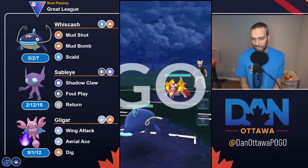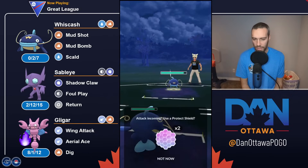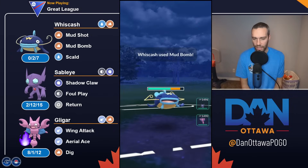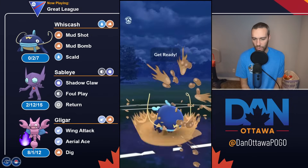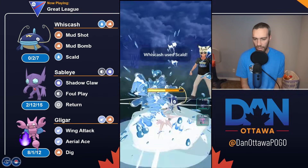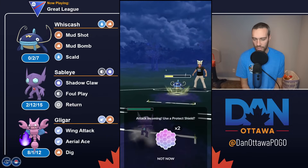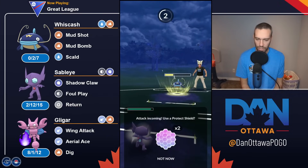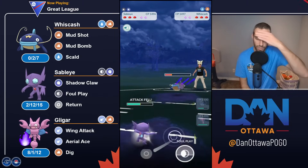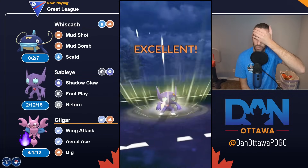Skeldurge. I have basically three answers for Skeldurge. Out comes Whizcash. Being ahead on energy, I know that's a Mud Bomb because I was ahead by one on energy. I'll probably throw the Scald and then make a decision where I want to go depending on what they do, because I still have Sableye for it. The attack debuff falls, which means I'm pretty comfortable coming in here, getting ahead on energy, and chipping a bunch. My opponent has the Pokémon Regional Championship shirt on — so they won a Regional and are a very strong player.